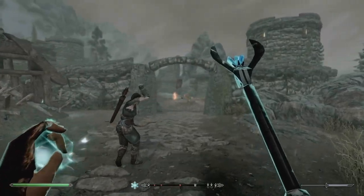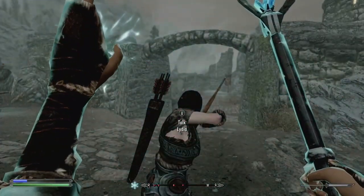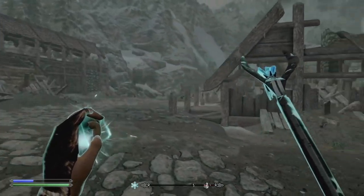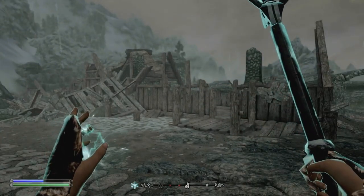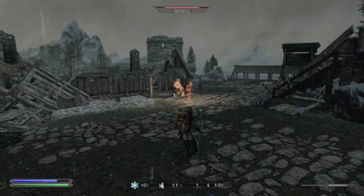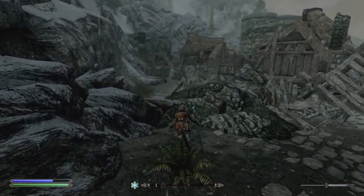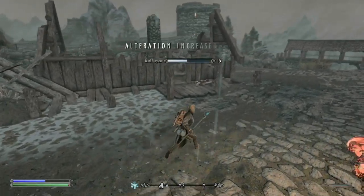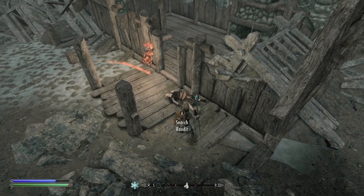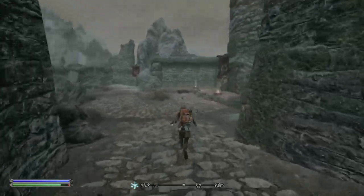I'm going to use Lydia as a meat shield. There's some more bandits around the other side by the looks of it. That's just a bandit — I'll be fine. By the looks of it I might not have to level Enchanting as much as I thought. If we're going to be using staffs, it looks like Vokriinator is allowing me to level up just by having one in hand — so that's a nice addition.